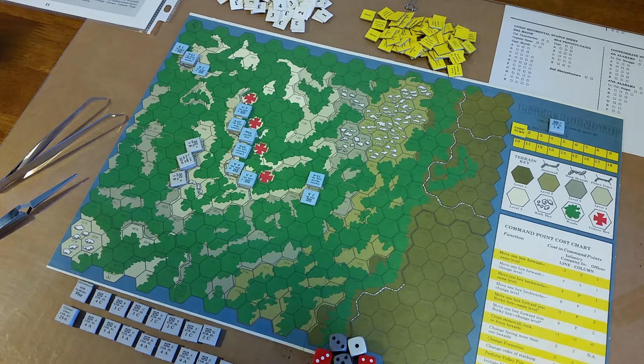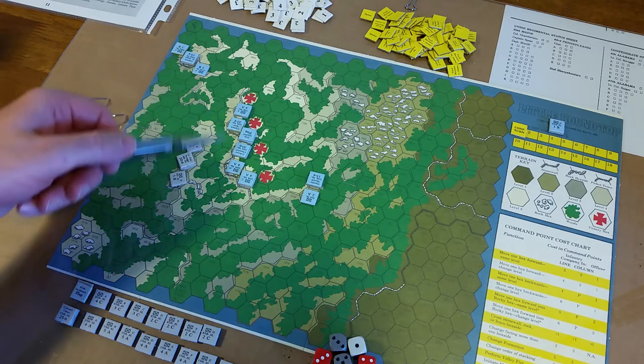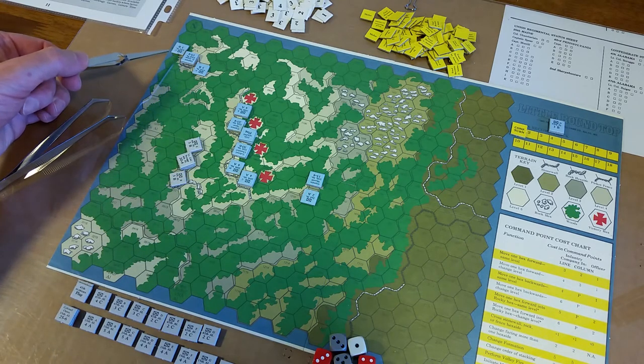Let's talk about setting up the game. At the start of the game, both players set up their units on the map. There are designations for the Union line — up here we have the 83rd Pennsylvania.